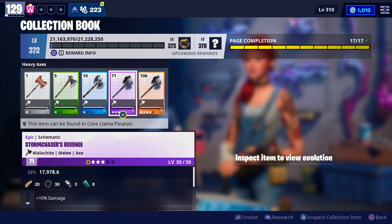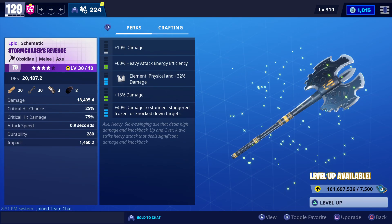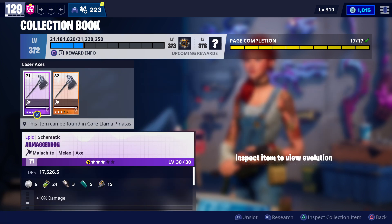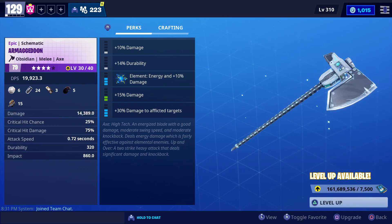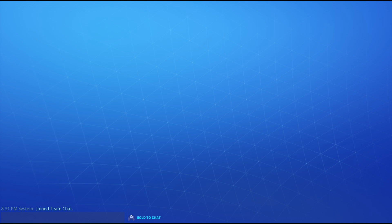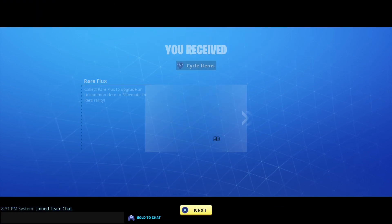We don't need to upgrade to level 140 — we only have to evolve up to 4 stars. Select obsidian and shadow and you can see the level is increasing so fast. Legendary items will give so much XP, while epic will give lower XP.